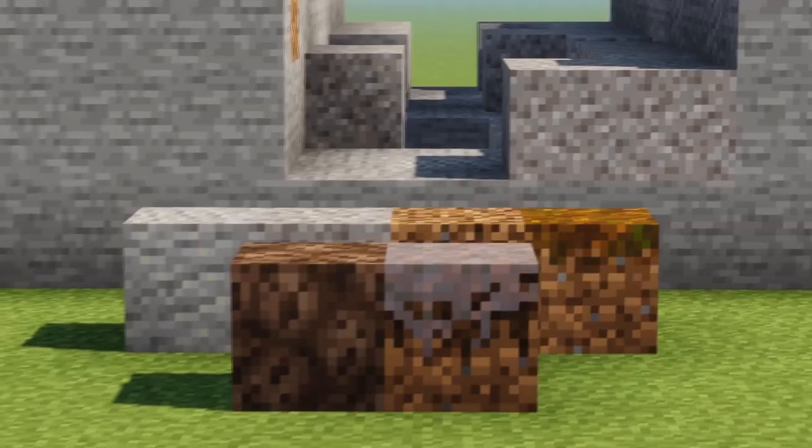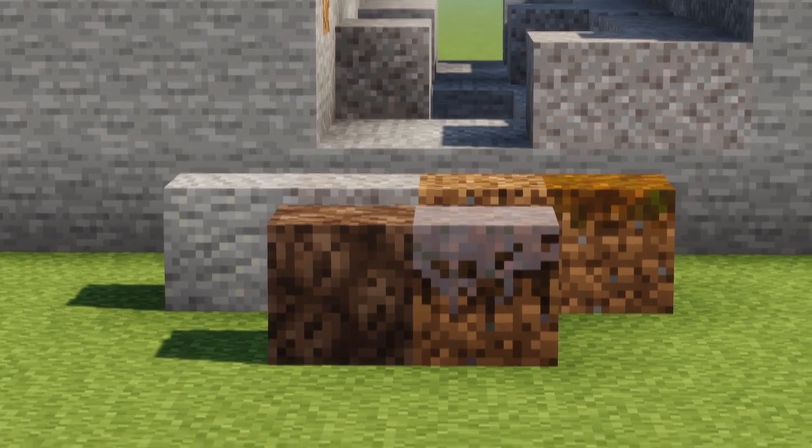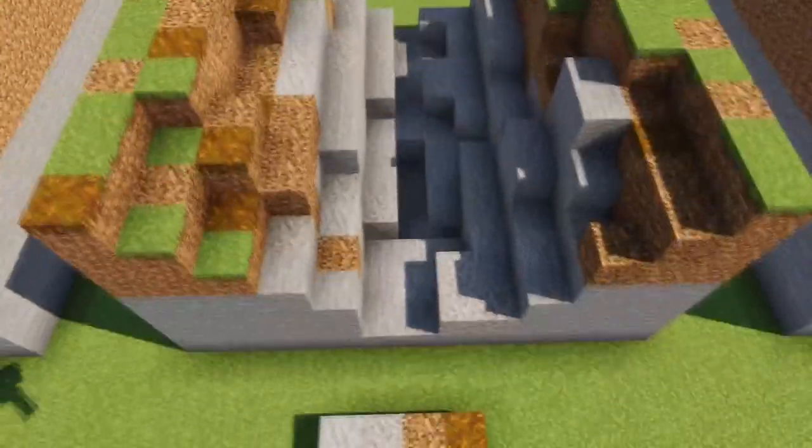Mix in different block types. I'm using andesite, gravel, coarse dirt, and podzol, but if you want a dirtier grungy look then you could use mycelium and soul sand as well.